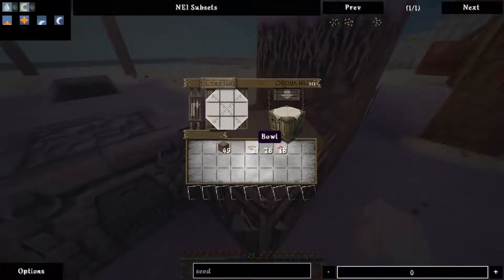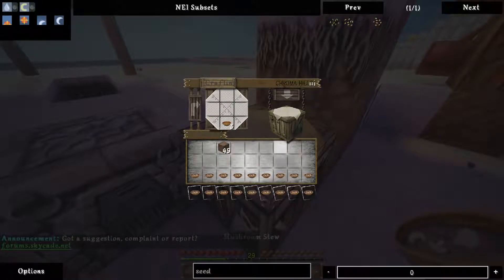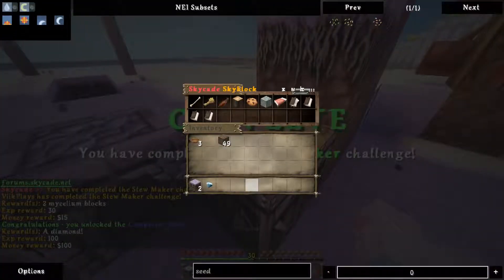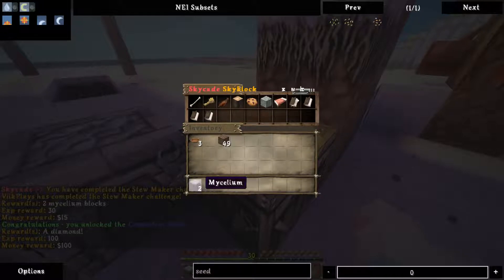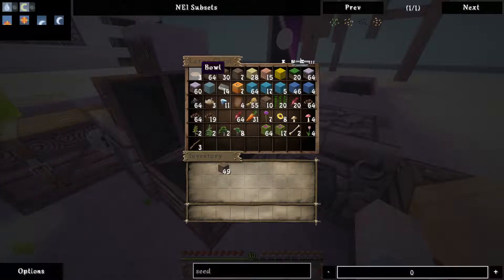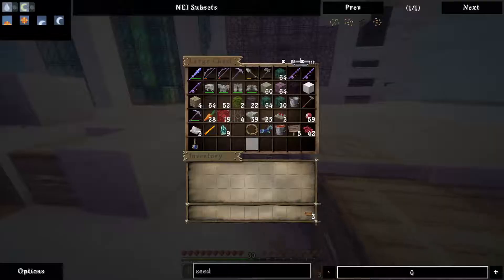There we go. Let's go ahead and stick this all in here — mushroom soup. And there we go. We are on to the next part of the challenge — oh, we got a diamond! Those are extremely expensive.